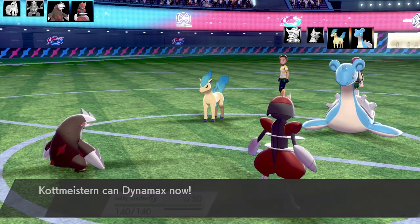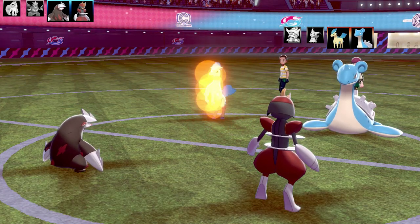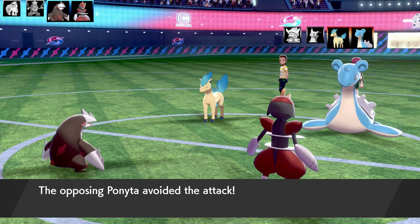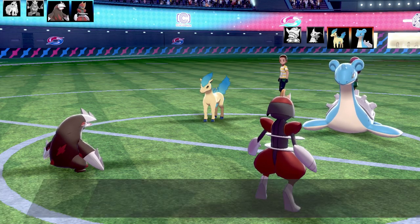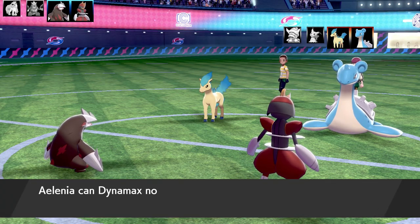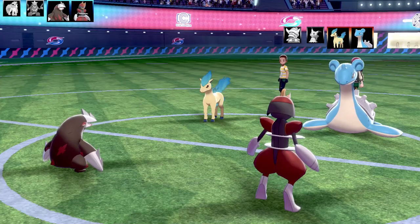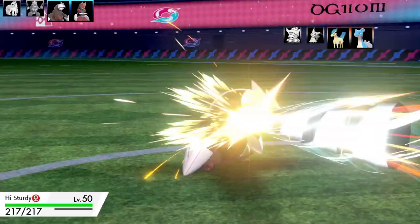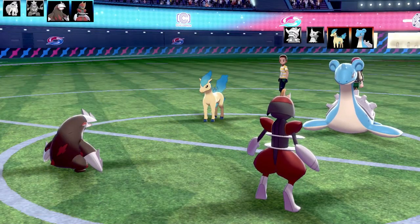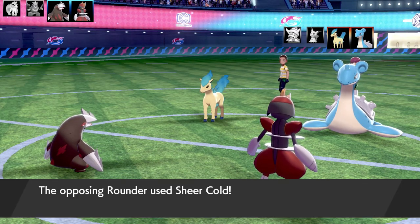Ponyta uses Endure — enduring all the hits in the world — and Horn Drill flies on by. Sheer Cold from Lapras also misses. There were a lot of misses going back and forth — essentially two turns of nearly three to four misses on all the Pokémon. Then Horn Drill lands and my Excadrill goes down to one health. I've got my Focus Sash, thank goodness. But then Lapras hits it too — they tag teamed my Excadrill!